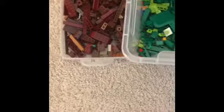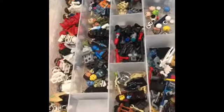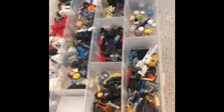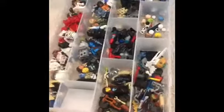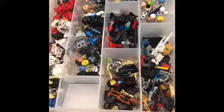All of the colors are sorted now, so we have brown, green, blue, red, black, gray, white, then we have yellow, orange, pink, and beige tan. And then here are the minifigure accessories. I did this to know what I have, and my LEGOs are starting to get messy, so now I will be able to build some new stuff for you guys.